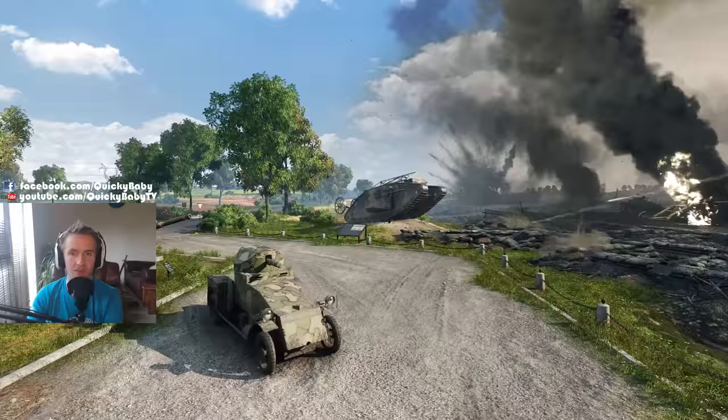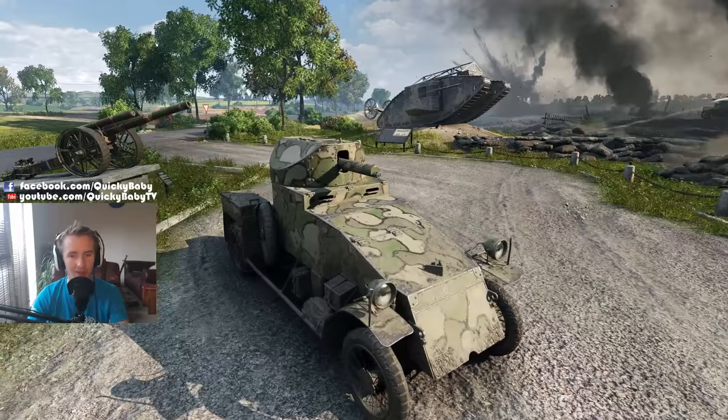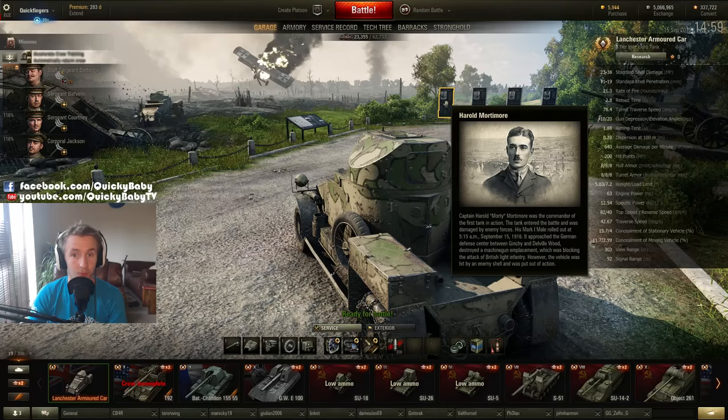Unfortunately, while you don't have the pleasure of playing as the Mark 1 in the Convoy game mode, you will be playing as the first wheeled vehicle in World of Tanks, the Lanchester armoured car. There are a few little easter eggs in the garage — the information board tells you about the Battle of the Somme and some information about the first real tankers, like Captain Harold Mortimer, who was the first commander of a tank in action. His Mark 1 male rolled out at 5:15am on September 15th, 1916, approached the German defensive centre between Ginchy and Delville Wood, destroyed a machine gun emplacement blocking the British light infantry, but the vehicle was hit by an enemy shell and put out of action.